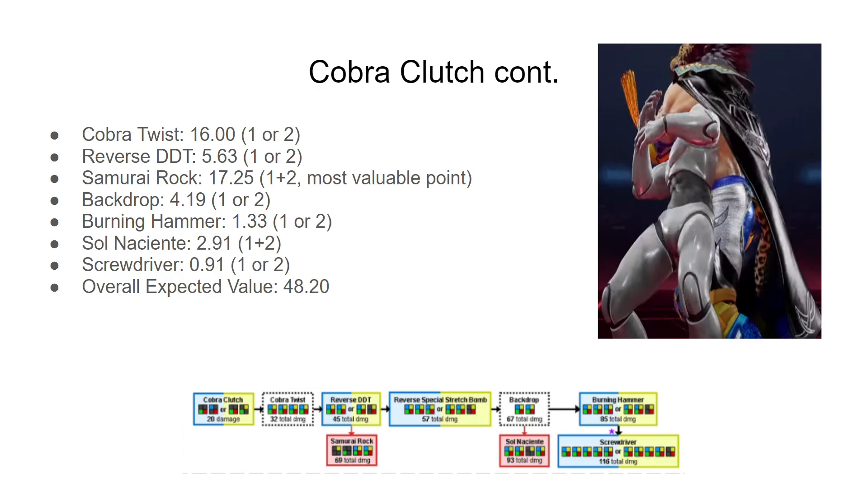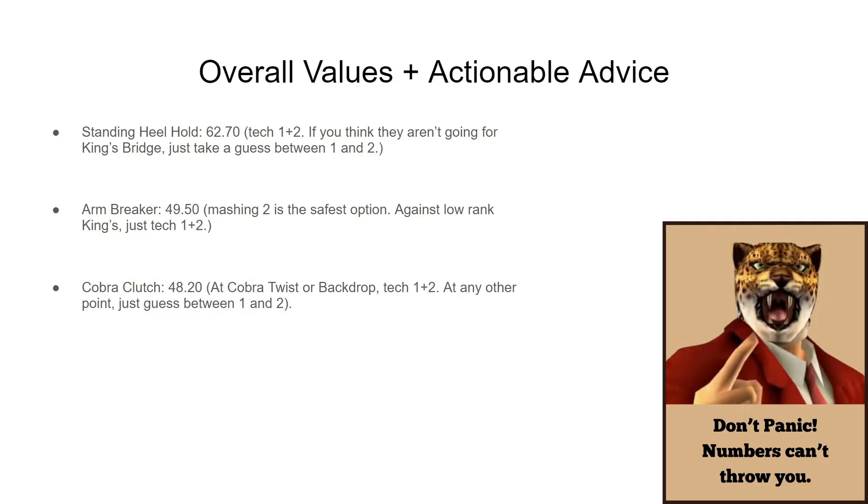You start with the Cobra Twist, then the Reverse DDT — the value drops off a cliff because you have to get right twice in a row to get there. Then you have Samurai Rock with 69 damage, which is the most valuable point. Then the Backdrop, where value continues to decrease, and finally Sol Naciente, which has slightly higher value than the Screwdriver because of the difficulty of actually getting it correct.